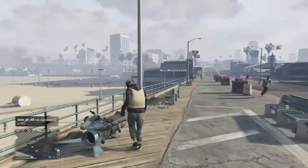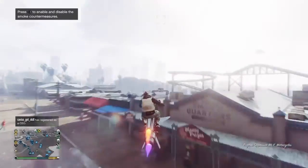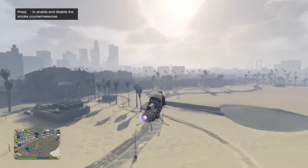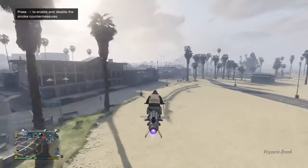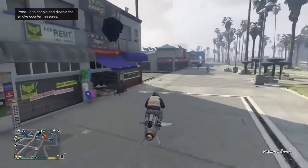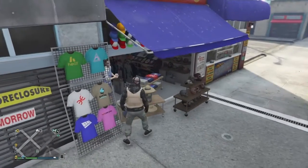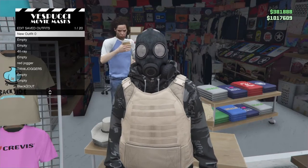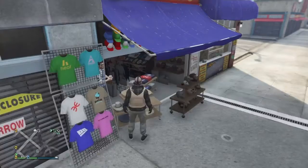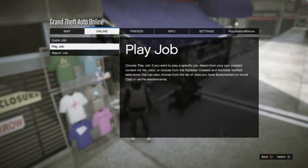As soon as you get it like that, select the outfit in slot number one, run away from it, and you should be good to go. Now go to the mask shop and save this outfit in slot number one on top of that one.